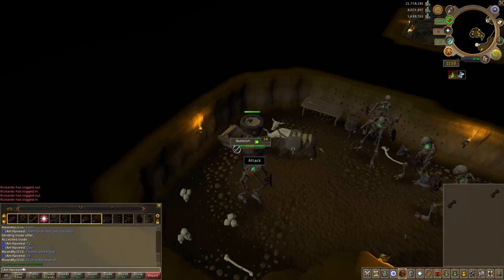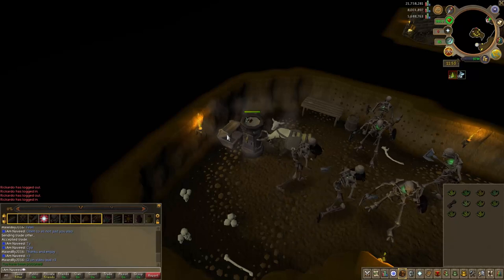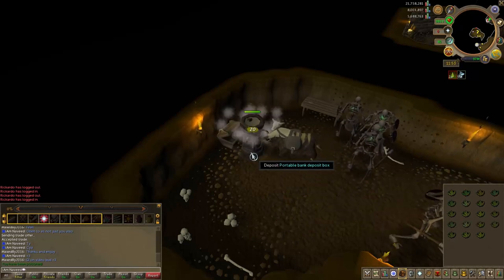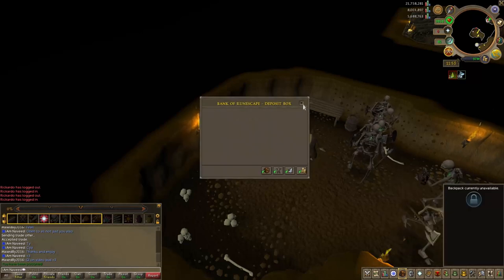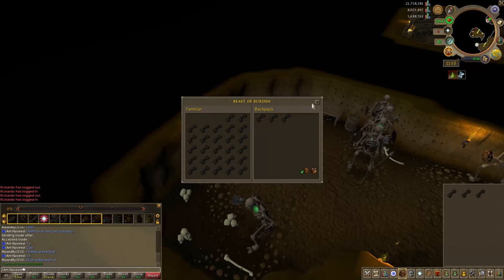Also, having herbs right as double experience is coming up means you can sell them for a lot more profit, which means this method could easily go over 5 million per hour. At the moment with current prices it's about 4.5 to 5 million per hour, also depending on how fast you are.